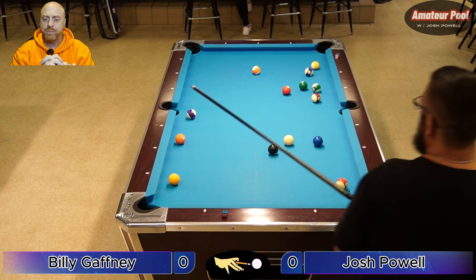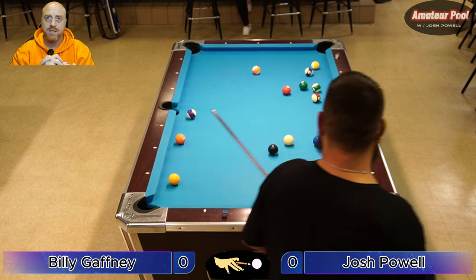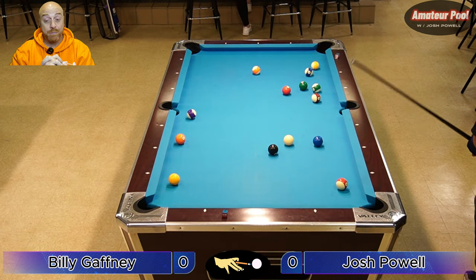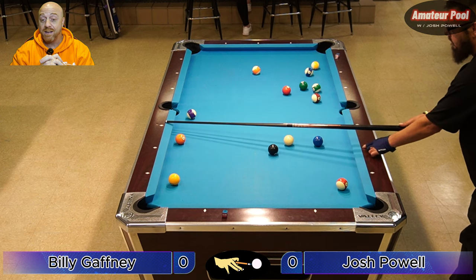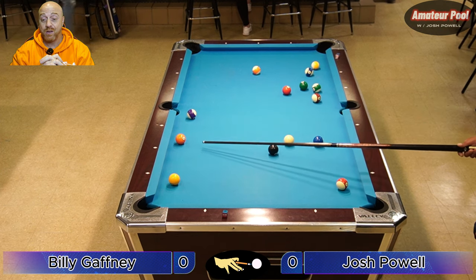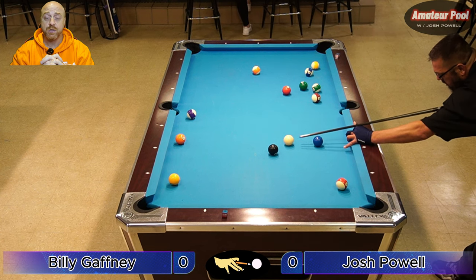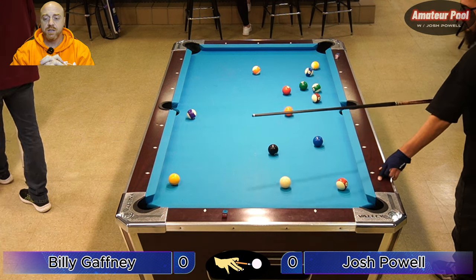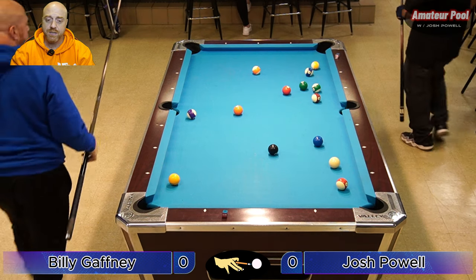He doesn't have a real open shot. He could bank the five maybe, or try to cut the three over to the top left pocket — that's a tough shot but if he makes it he'd open his six up as well. He's going for the bank on the five — that's a good choice. Just a little short on the bank. That's going to bring me to the table.